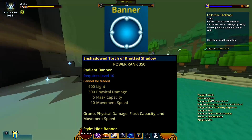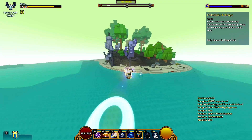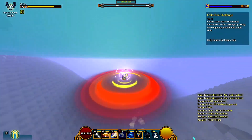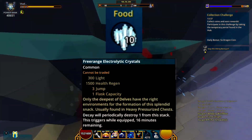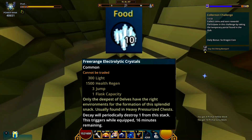The banner is going to be the permanent torch, and like I mentioned in the previous video and in the introduction video on the 40k PR series, I will be swapping this between all of the characters. I'm just going to be using permanent torch on every single class. My food is free range electrolyte crystal — easy 300 lines, super easy to get, always use it.